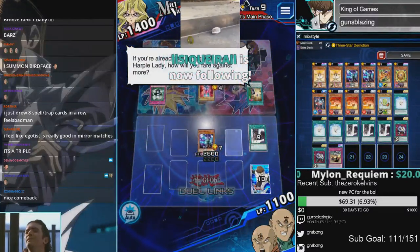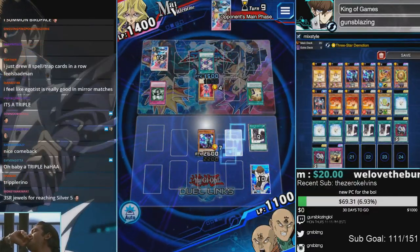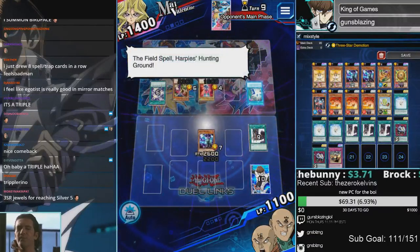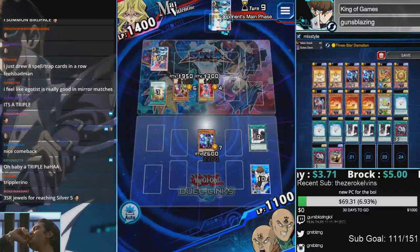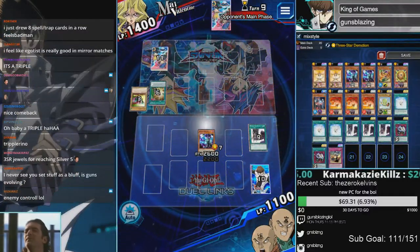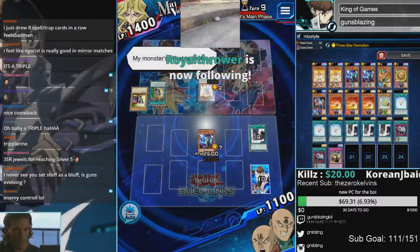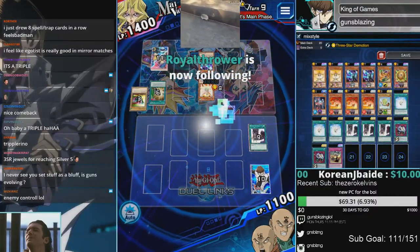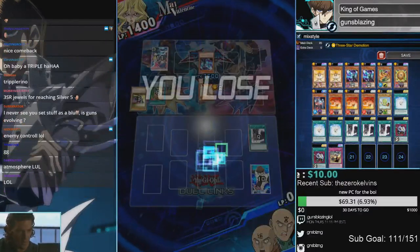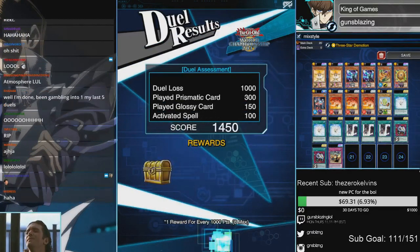If you already struggle for the high-population, how will you fare against more? Then what's next — you have to destroy your own Hunting Ground. It all depends on what this last card is. What's it gonna be, my boy? No! Who actually runs Atmosphere? Who actually runs that? You've gotta be tilting me, lads. Okay, I'm switching to Gaia.